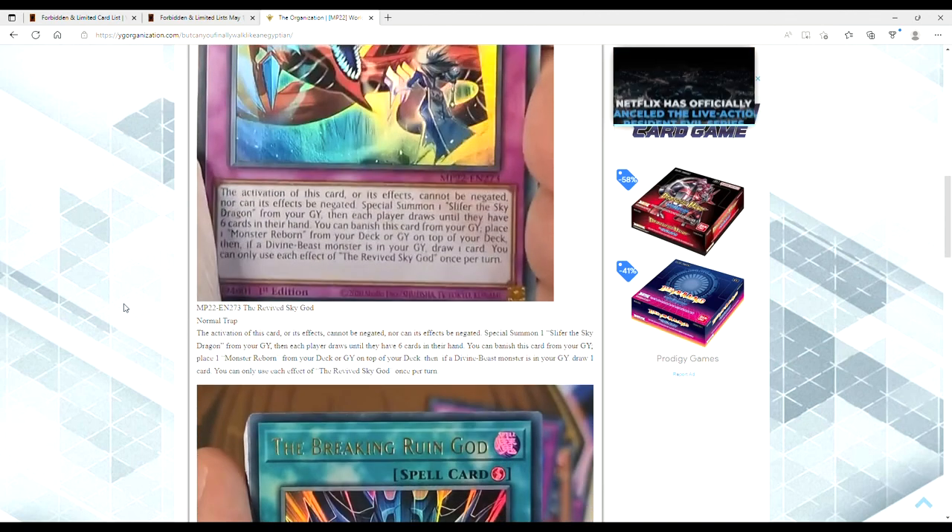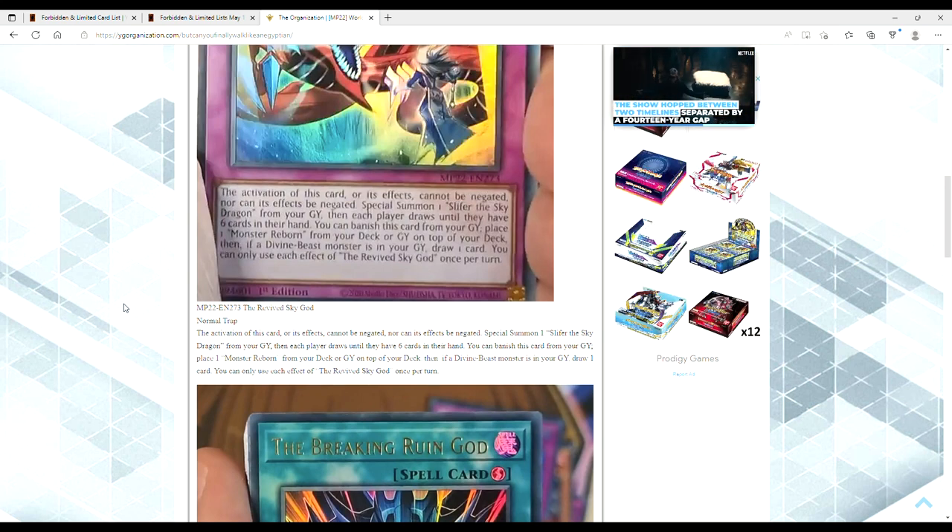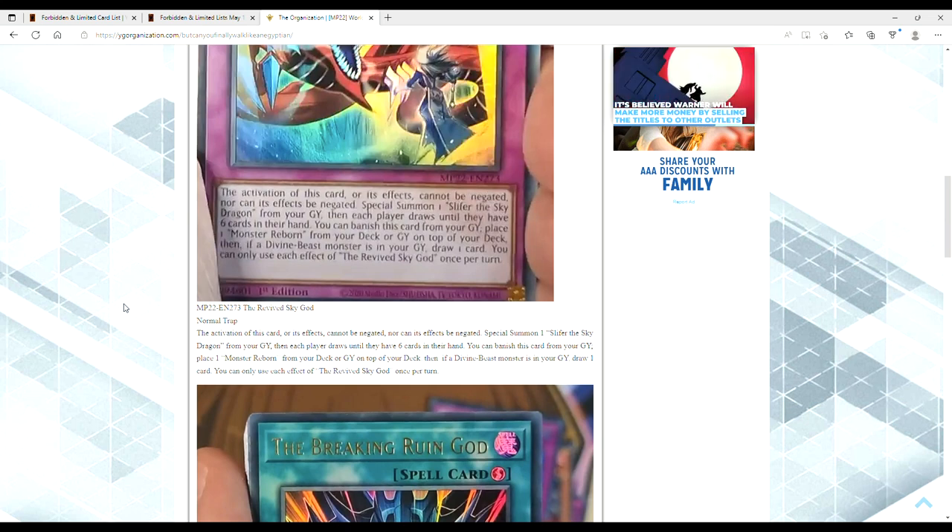The Revived Sky God is a normal trap card. The activation of this card or its effects cannot be negated, nor can its effects be negated — Konami really wanted to make sure nothing can stop this. You special summon one Slifer the Sky Dragon from your graveyard, then each player draws until they have six cards in hand. They took the anime version of Card of Sanctity and threw it into this trap card. You can banish this card from your graveyard to place one Monster Reborn from your deck or grave on top of your deck, then if a Divine Beast monster is in your graveyard, draw a card. Each effect is once per turn, so you can activate this, bring out Slifer, then banish it from grave to put Monster Reborn on top of your deck.